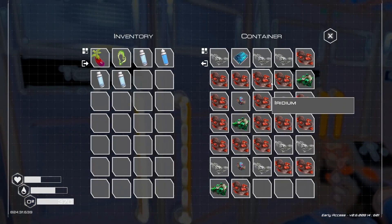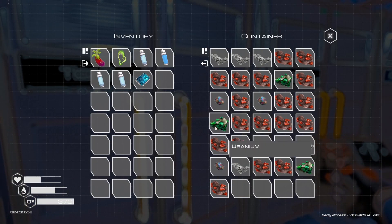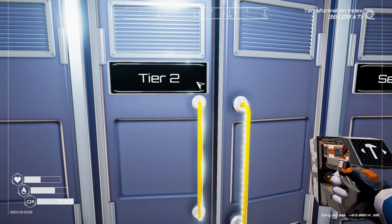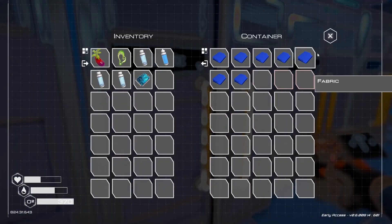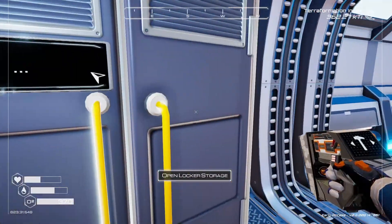Here, I'm calling this tier two stuff. I can take this blueprint out. Your iridium, your aluminum, your super alloy, uranium. I know the game doesn't call them tier two, but that's what I'm calling them, because they're one step up from the basics. Then we got seeds in here, all my fabric in here, and miscellaneous stuff. And I got an empty one.